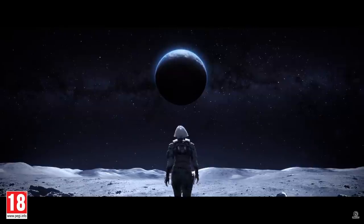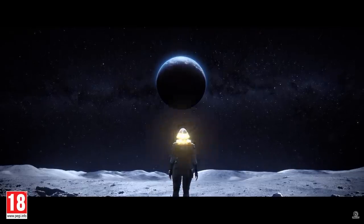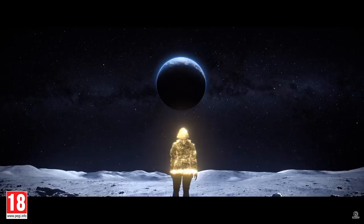Then we get another nice artsy shot switching from the two perspectives again, where both of them are kind of contemplating something and looking at very different things. But then it leads on to what we would guess is going to be the gadget for Yana. So we already know the gadget for Oryx is literally just walk through walls head first.